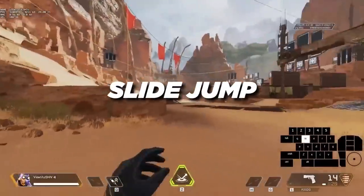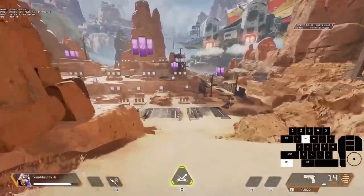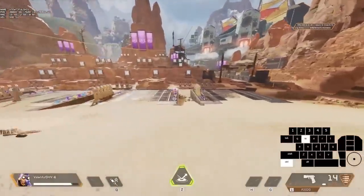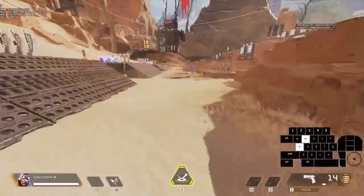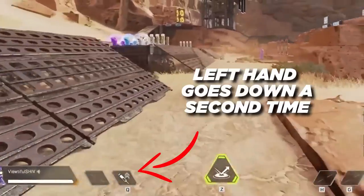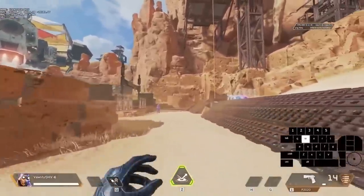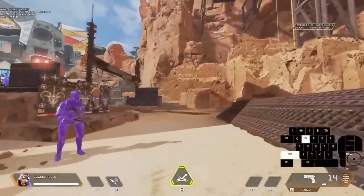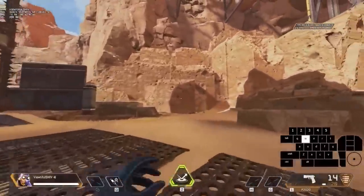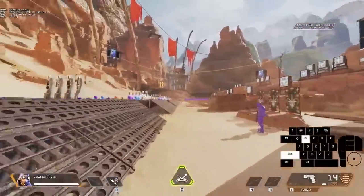This is one of the basic techniques that everyone should know how to do. To slide jump, simply run forward, then hit your slide button first, then after a little while follow it by hitting your jump button. The proper timing is that after you hit your first slide jump, wait until your left hand goes down a second time and then you can pull off a slide jump again. This helps you build a rhythm and avoid dead slides. Keep your gun out of your hands if you can to get the maximum momentum boost.